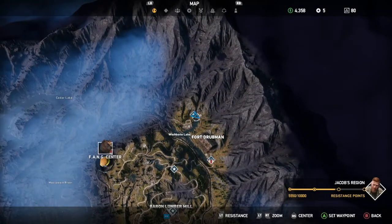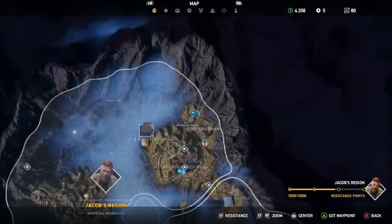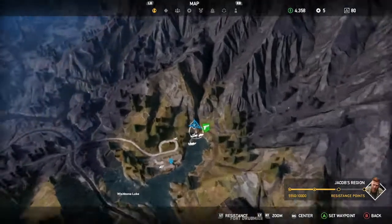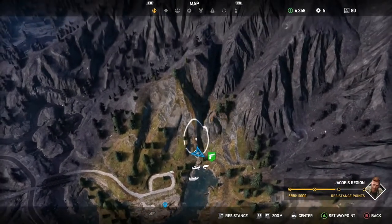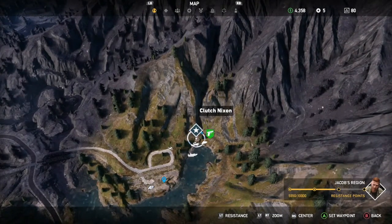Hey everyone, welcome back to our Far Cry 5 videos. We're here in Jacob's region just north of Fort Drubman, and we're going to be taking on our first Clutch Nixon stunt effort — it's going to be a wingsuit extravaganza. We got this because we did a video recently about the controls of the wingsuit in the game, and a few of you guys commented that it'd be a good idea for us to take on this mission.